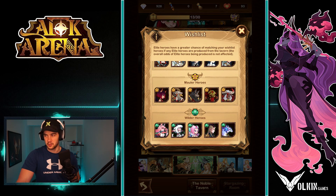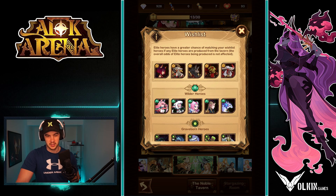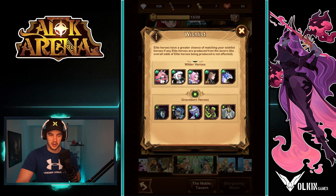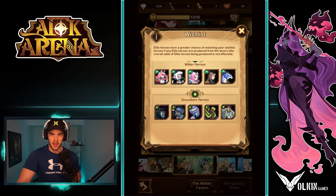In the Maulers, Sophia is the really key one. Then basically the Wilders wish list is the staple one that everyone goes for. Down in Graveborn, we've got Damon, Izold, Nara, and also Pharrell. And normally early game players are going to be looking at Shamira for a carry. But like I said, if it does change, you can check out the video in the description and stay up to date with that.